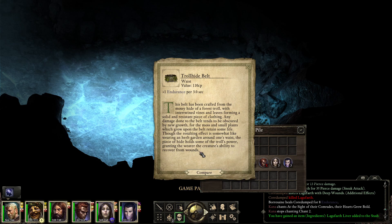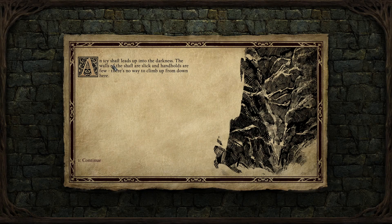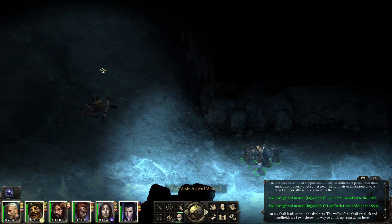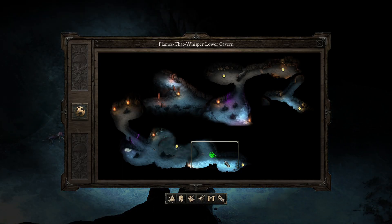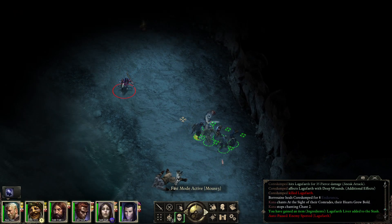The resulting effect is somewhat like wearing an herb garden around one's waist, and the piece of hide holds some of the troll's power, granting the wearer the creature's ability to recover from wounds. Now, somebody help me here — is it 'an herb' or 'a herb'? An icy shaft leads up into darkness; the walls are slick and handholds are few. There's no way to climb up from down here. Yes, this is definitely the pit from above.